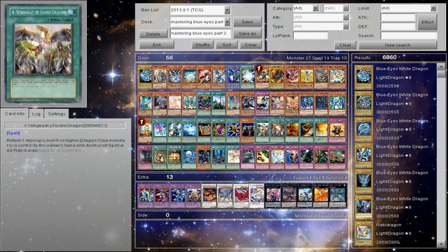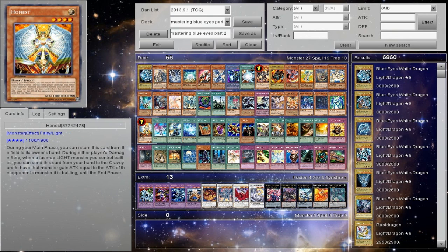I definitely want to touch upon that as support, just because of the fusion support if you want to go there. Honest is just generic Light support and should be included in most of the builds. The reason I say most of the builds is because some builds just cannot support it — Prophecies can't really support it, Dark Worlds have a hard time, and the Dragon Ruler build is not even going to dare try because having that one spot can cost you the game.